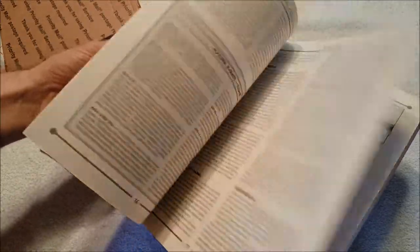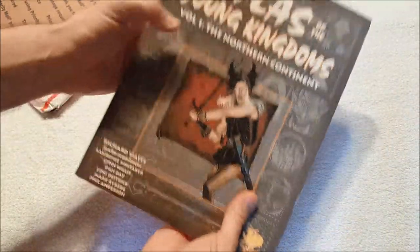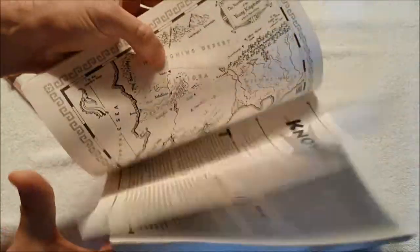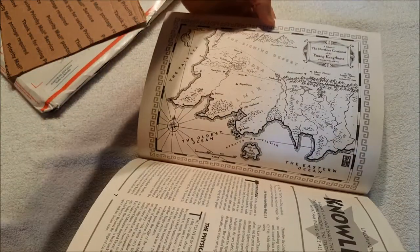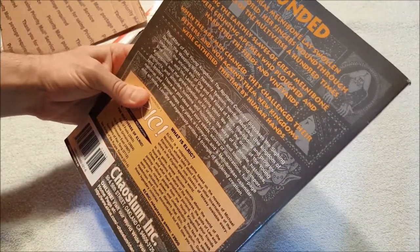The Young Kingdoms are the lands around Melniboné. The fact that this is Atlas of the Young Kingdoms Volume 1 — they never did come out with a Volume 2, which is a little disappointing. But this covers the northern continents of the Young Kingdoms, so they're going to break it down into three or four different things. This looks really nice.